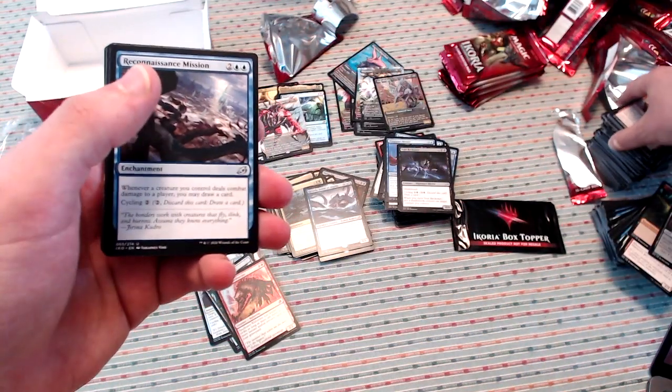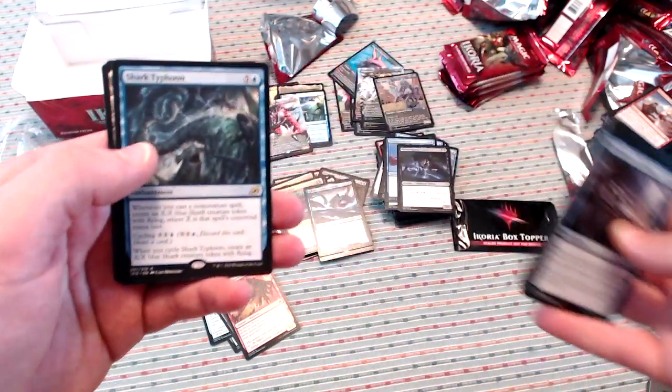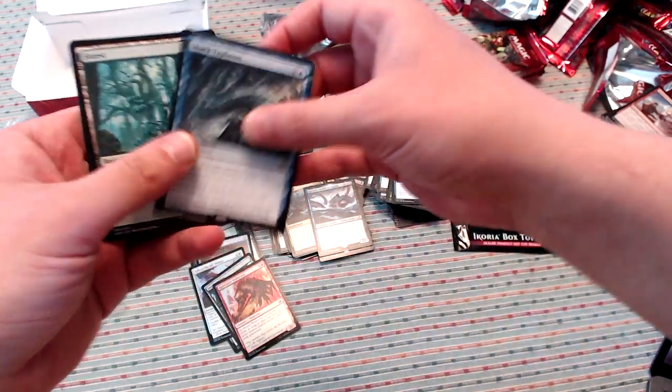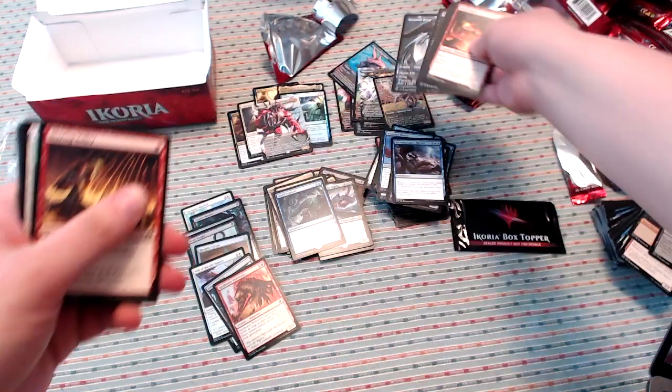We've got Recon Mission, Grim Dancer, Lorescale Coatl, and a non-foil Shark Typhoon — still a good card. Down to a few packs left. Let's see if we can get maybe one or two more mythics. I don't know though, maybe that's just asking a lot.